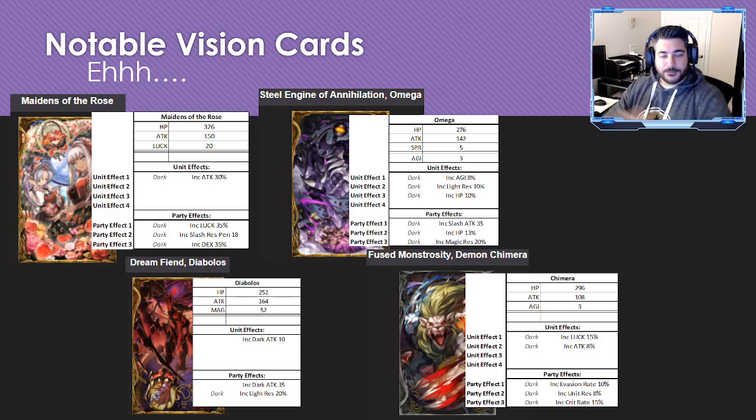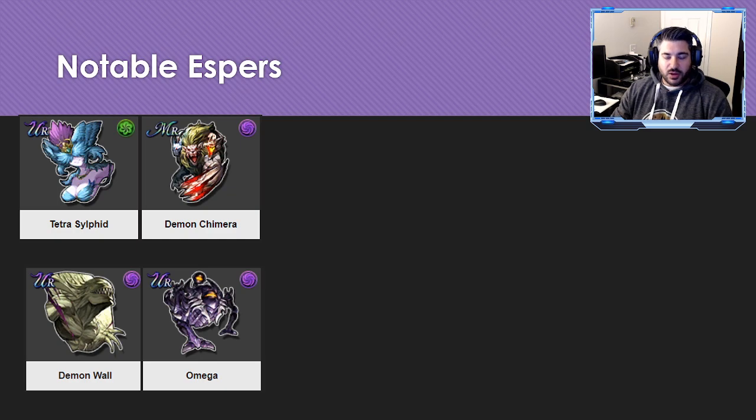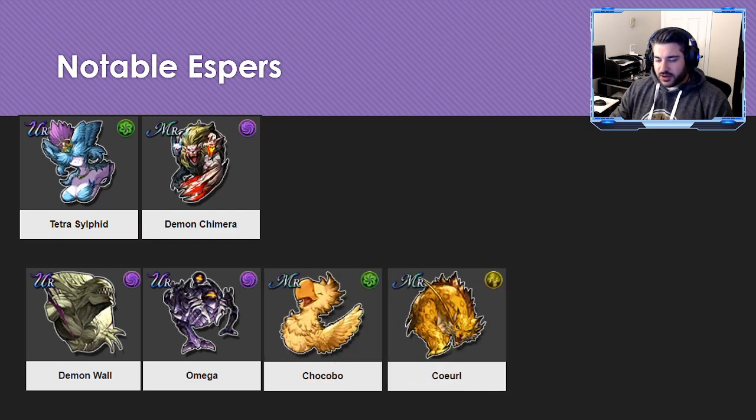For notable espers, Tetrasilphate and Demon Shimmer come to mind for evasion synergies. Demon Wall, although slower, has dark and light resist nodes worth considering. Omega is also a good pick for the nodes he likes. For more missile-oriented builds, Chocobo and Curl have synergistic attributes — missile attack up, crit rate up, crit damage up — which can definitely be tailored to fit, though being a gunner, there aren't a ton of great esper options overall.